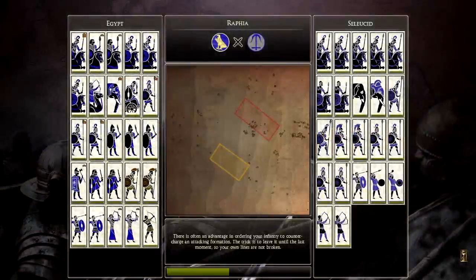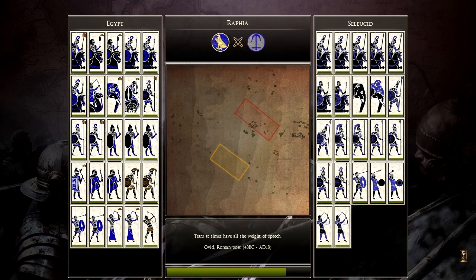Hello YouTube, this is Dragonheart and welcome to my YouTube channel and welcome to a historical battle from Total War: Rome 2. It is the Battle of Raphia — or Raphia depending on where you're from and how you pronounce it — and it is between Egypt and the Seleucid Empire.